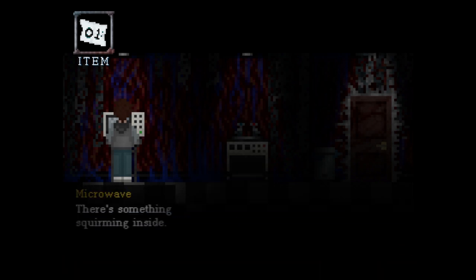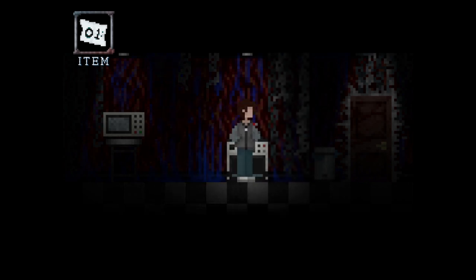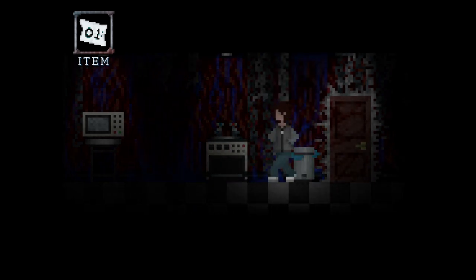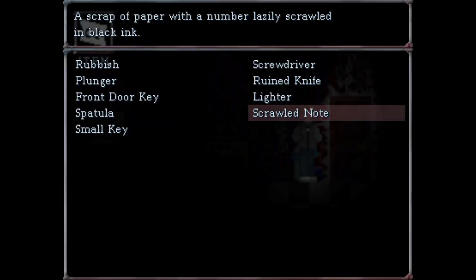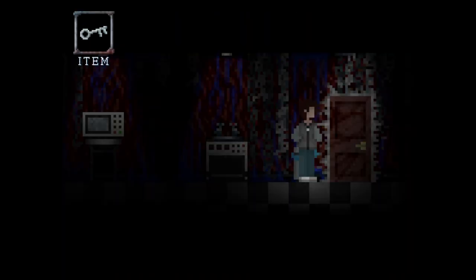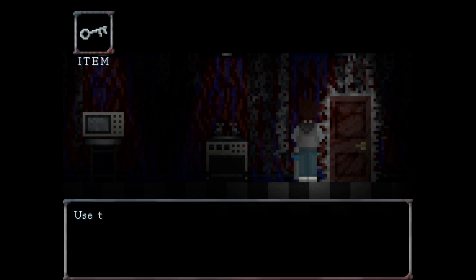It didn't seem to do anything. That's not it. I'm not going to guess. It's been a week since I played this game. What do we want to do? We had to get rid of the small key, and since there is another bin in here and the other bin didn't work, let's try this one.